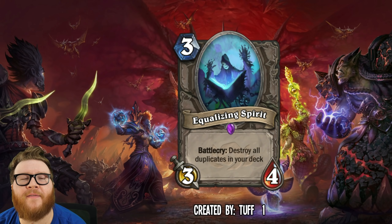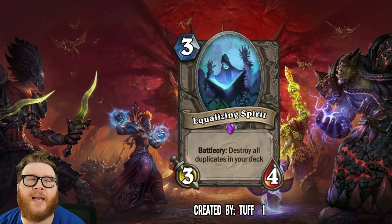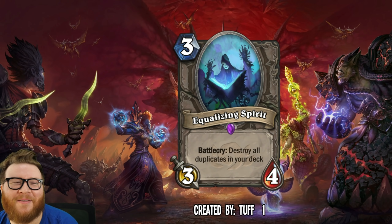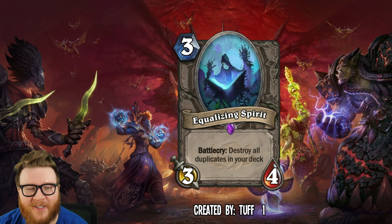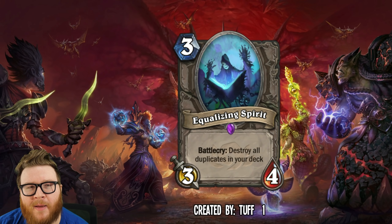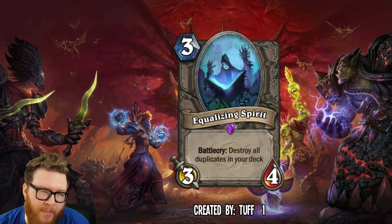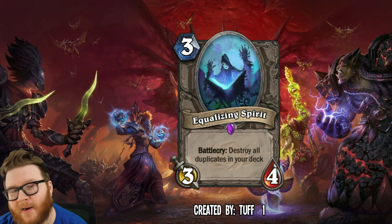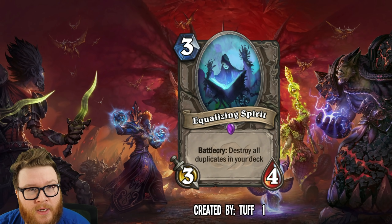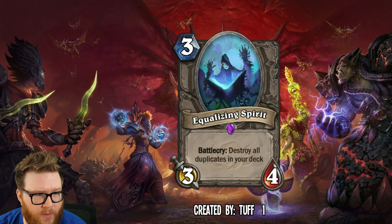Alternatively, this could be a tech card to answer things like Bomb Warrior — I know it's rotating, but things like that can come back. If your opponent shuffled garbage into your deck, like Albatross birds, this could remove all those extra copies and essentially clean things up. Maybe a highlander enabler, maybe a filter for garbage your opponent puts in your deck — really cool in both directions. In future iterations of the core set with highlander potentially coming back or shuffle stuff returning, Equalizing Spirit would be really, really cool.